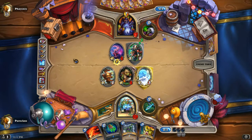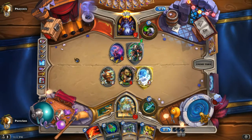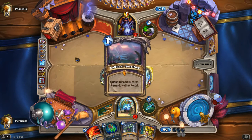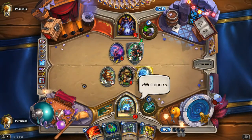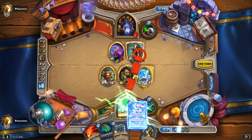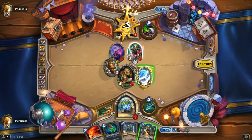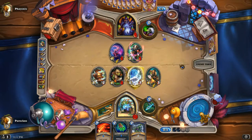He played a taunt — that's fine, we're going to silence it. The quest is done, but he's going to take so much damage that he's not even going to be able to play Nether Portal. Easy turn for us. We have so much face damage from spells in hand that he's playing this just to add more pressure, but it's pretty much GG. There's nothing he can do to survive next turn.